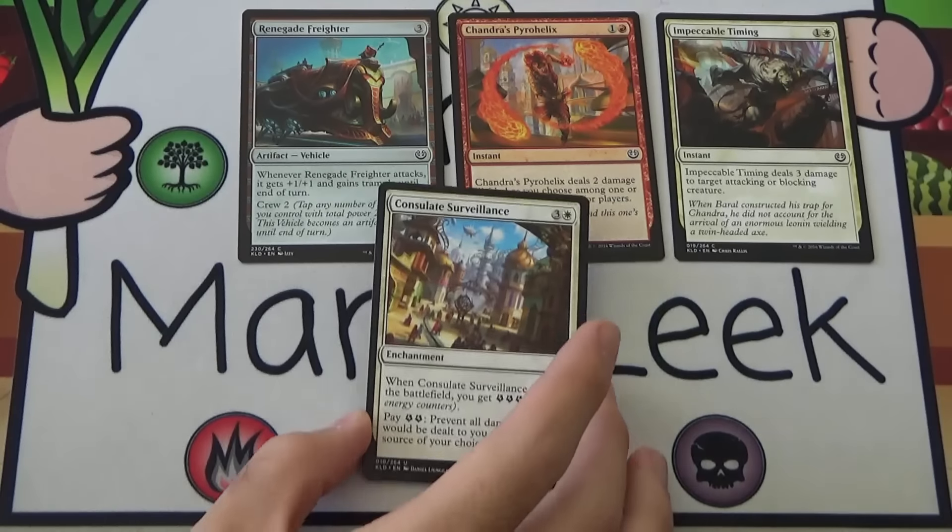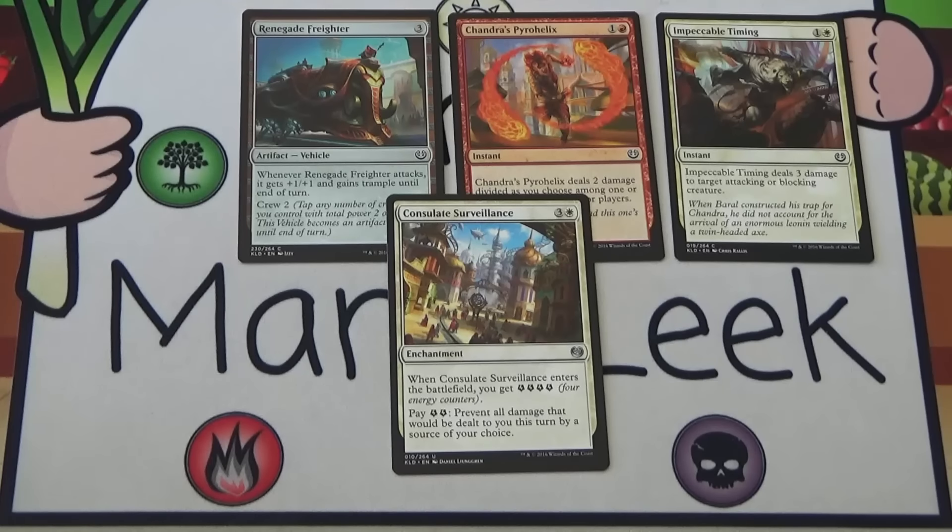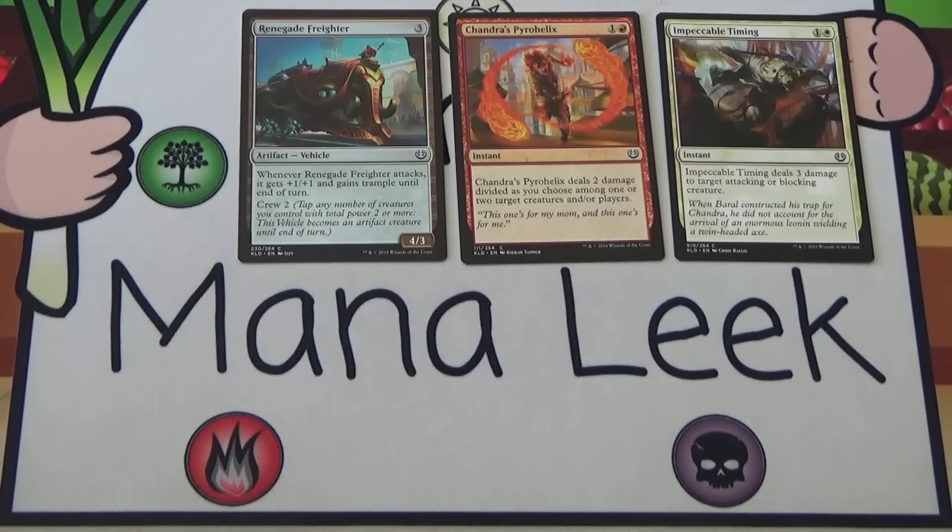Our final uncommon is Consulate Surveillance. 3 and a white for an enchantment. When it enters the battlefield you get 4 energy — though you do pay 4 mana for it. Pay 2 energy to prevent all damage that would be dealt to you this turn by a single source of your choice — creature, player, or spell, whatever you want. This is just bad. There are way better ways of getting energy, and you really don't want to be spending energy on a single-target Fog. Just no. Don't first pick it, don't last pick it if you can, don't play it.